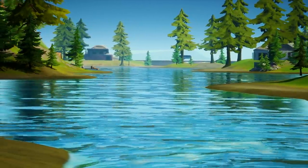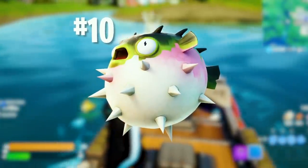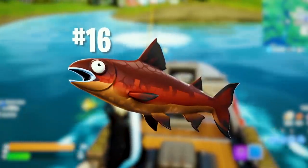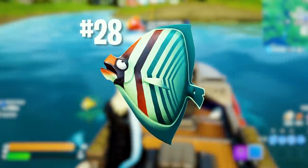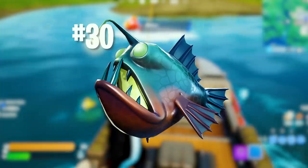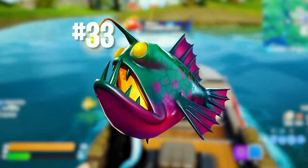Moving away from the coast, we have the forest biome with the drift spicy fish (number 10), coho hop flopper (number 16), green shield fish (number 28), green thermal fish (number 30), and the green and red thermal fish (number 33).